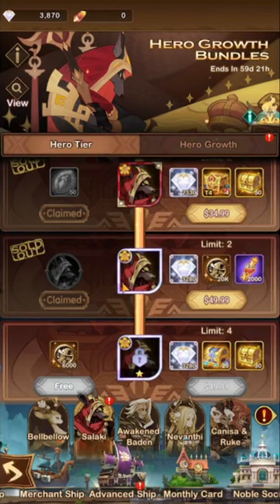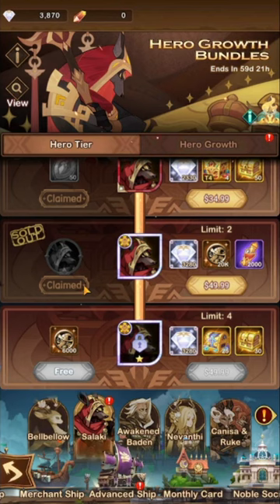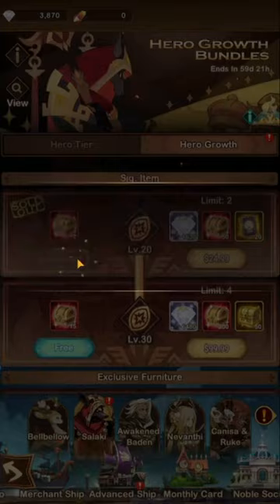Now we do have to take him to 1 star so we can start engraving. We're not going to be able to do that until the reset on the ship, that way we can do some more copies. They also did add the Heroic Growth Bundle.